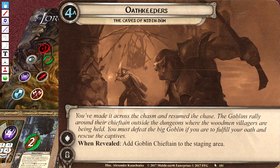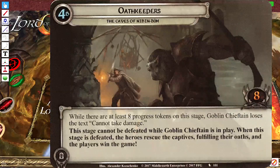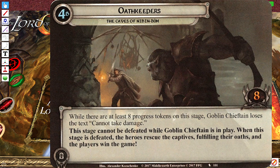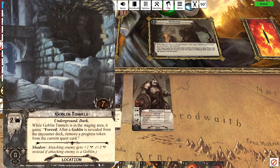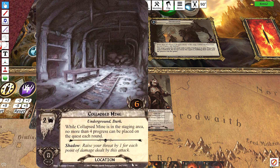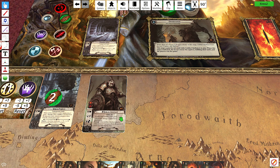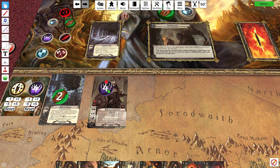The dwarves were defeated and couldn't rescue the captives, but now we might be able to. You must defeat the Big Goblin if you are to fulfill your oath and rescue them. While there are at least eight progress tokens on the stage, the Goblin Chieftain loses the text 'cannot take damage.' The stage can't be defeated while he's in play. But once defeated, the heroes rescue the captives, fulfilling your oaths, and the players win the game. He's not going to engage yet because now everything is up to four.